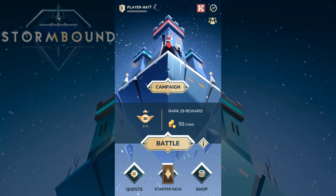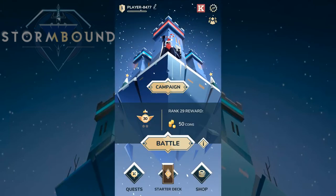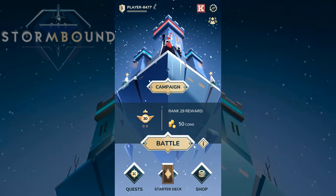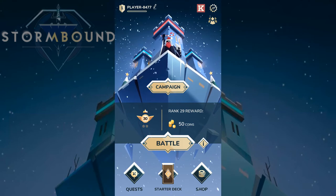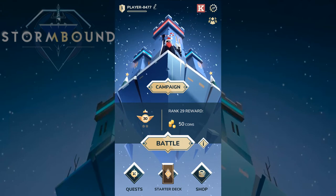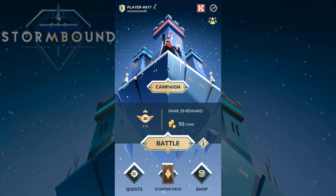There are four campaigns: Swarm of the East, Winter Pack, Ironclad Union, and Tribes of Shadowfan — and those are also the four factions that exist within the game. I also forgot to mention it's a card game, published by Kongregate, which is one of the biggest websites on the internet for online games, so it's definitely a big game.